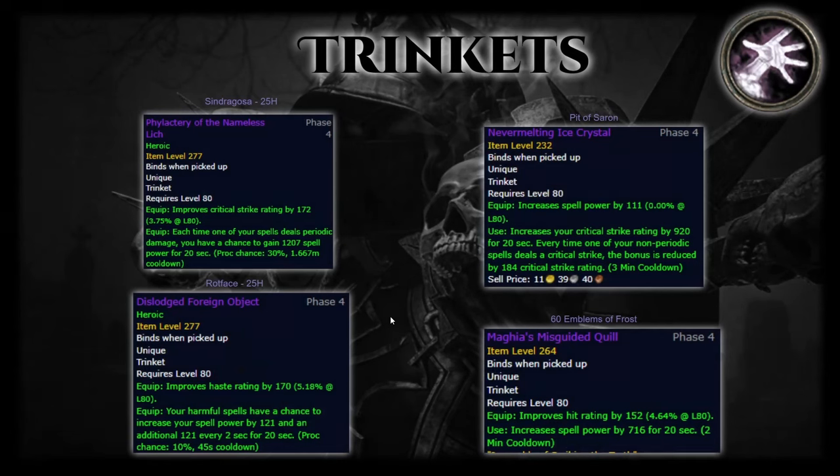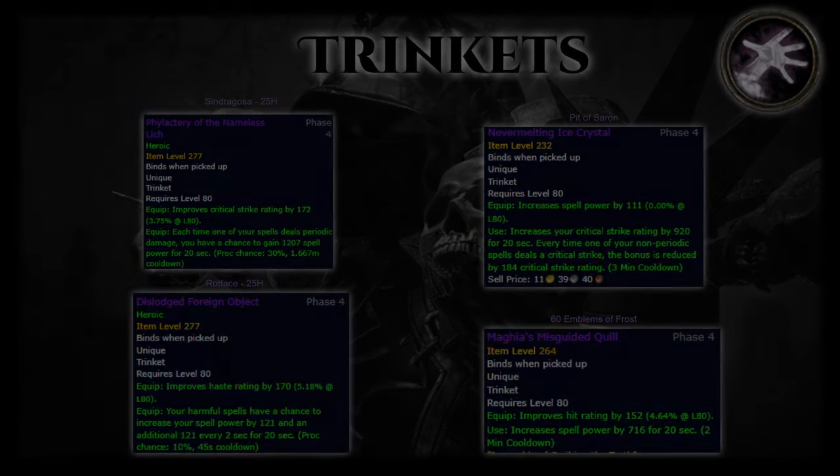Trinkets are much more exciting than they were in ToGC. The two absolute best are Phylactery of the Nameless Lich off Sindragosa 25-man Heroic, which procs 1207 spell power for 20 seconds, and Dislodged Foreign Object (DFO) off Rotface 25-man Heroic, which has 170 haste while also giving your spells a chance to increase spell power by 121 and an additional 121 every 2 seconds for 20 seconds. Both are extremely contested by every caster. Never-Melting Ice Crystal from the Pit of Saron is interesting — it has an on-use that increases crit by 920 for 20 seconds and is fun for snapping Corruption, but it heavily loses out to the two best trinkets. Misguided Quill is a decent hit alternative while waiting for Phylactery and DFO.